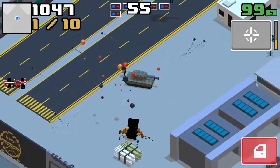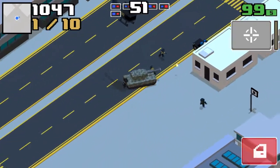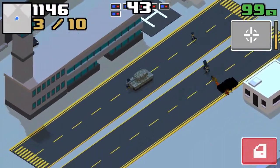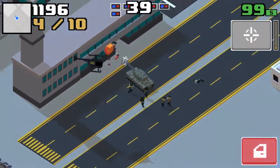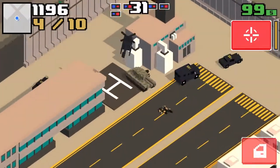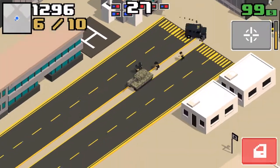I'll speed this up so it's quicker to see. I found that the quickest way to destroy cars is to hit them at max range while they're stopped and don't have passengers. If you need help getting the tank, watch my other video on how to get into the army base — it shows 4 ways, easiest to hardest.